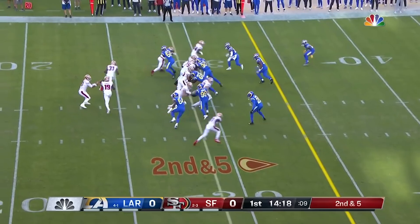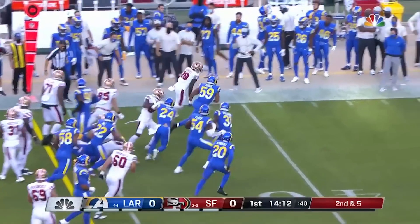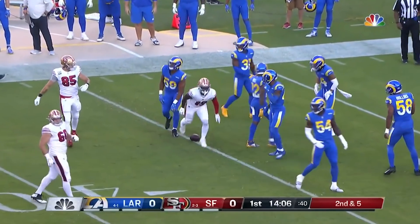Mostert flanking Garoppolo. Cross! Hands it off to Samuel. They do that a lot — run the wideouts. And Samuel thinks he was not tackled. He still takes off and gets all the way down to the 35-yard line.